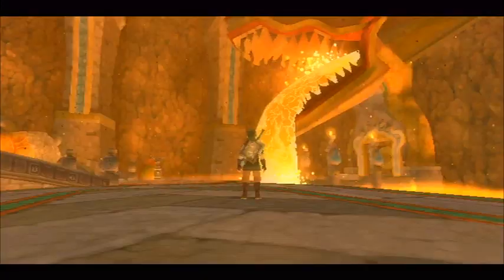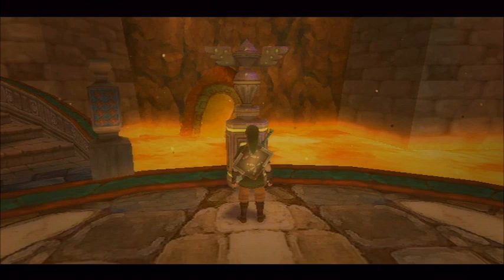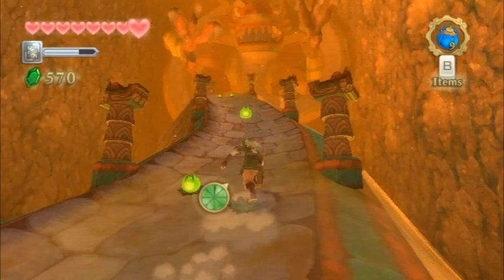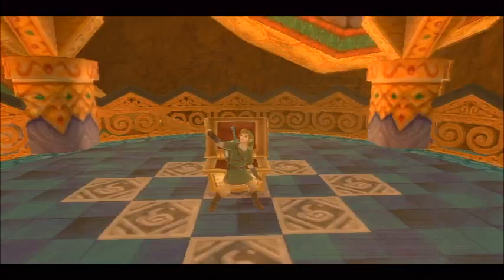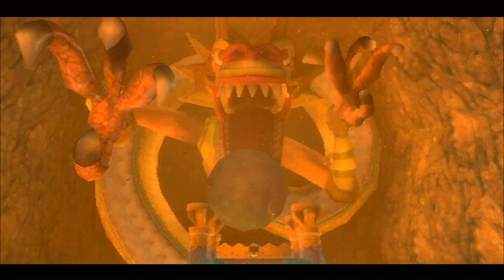If you look at your dungeon map at this point, you'll find that we are right outside the boss room — the dungeon boss door is right nearby. Be sure to save at the bird statue here and then climb up the ramp. At the very top of this little incline, the music goes away, which is kind of creepy — I guess it's foreshadowing something to come. You can get the dragon sculpture here, which is the boss key of the Earth Temple.